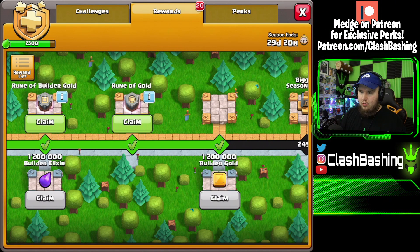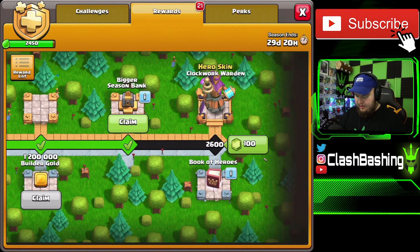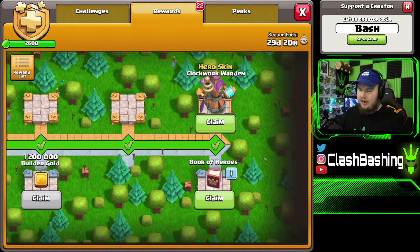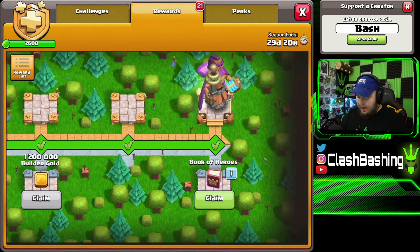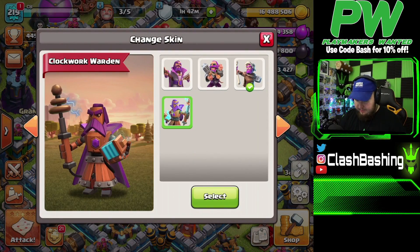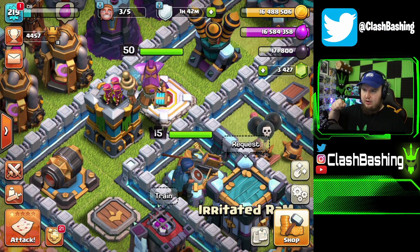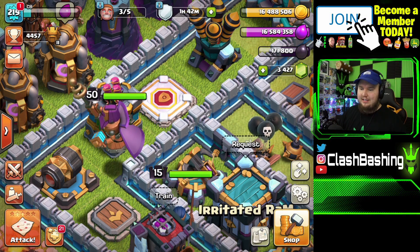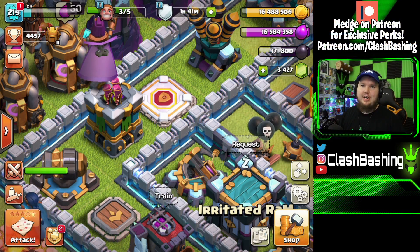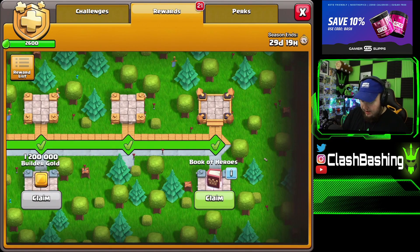So our runes this month: rune of gold, rune of builder gold, rune of dark elixir, bigger season bank — and that should be about it. And then finally we have the Clockwork Warden skin. Let's grab that brand new skin and equip it — there's our warden. Look at that, the Clockwork Warden coming in. He shoots lightning out of his tesla — it's pretty cool. He kind of reminds me of Mokujin from Tekken, which I used to play a lot as a kid.